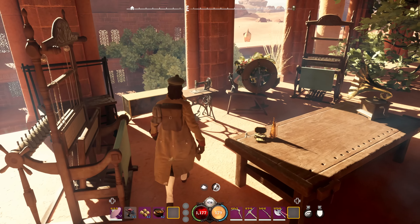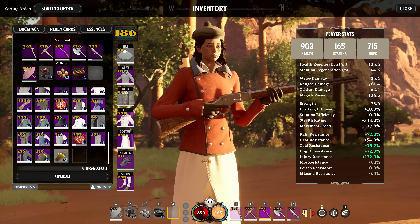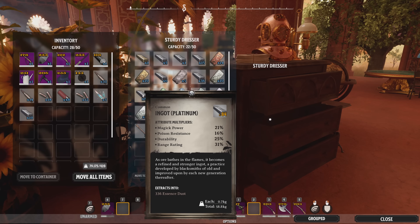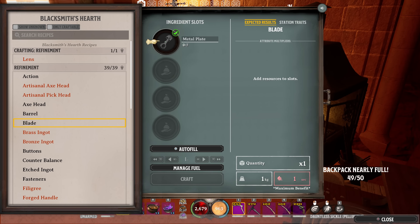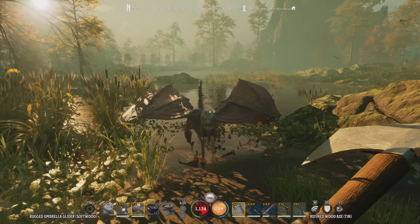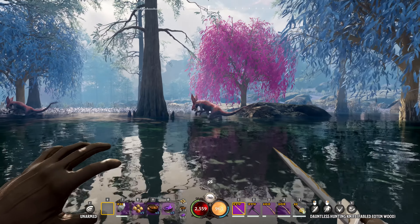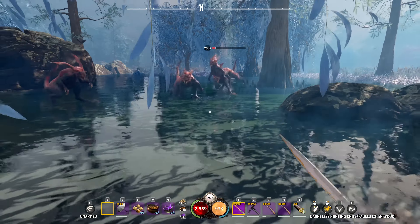Crafting in Nightingale goes beyond basic survival gear, enabling you to create specialised items and equipment tailored to your playstyle and activities. The parametric crafting system means that the choice of materials is crucial. Rarer resources not only enhance the overall gear score, but each material also imparts specific stats tailored to your needs. For example, utilising harpy meat, leather and bones in your food, gear and weapons bestows extra speed and stealth bonuses.